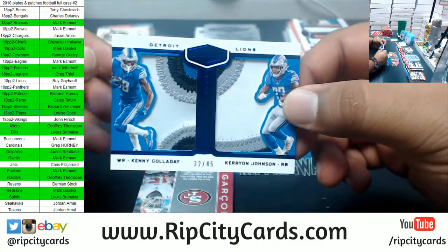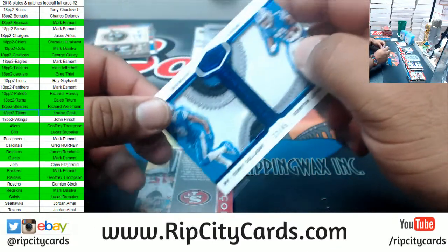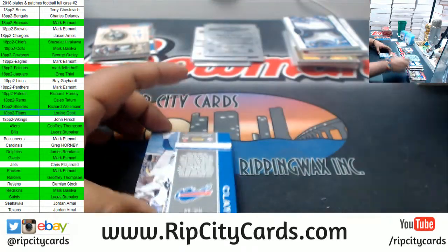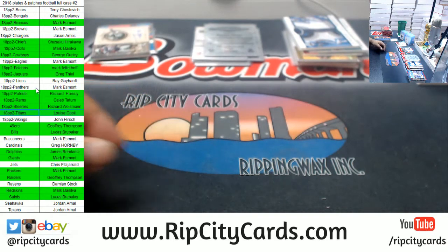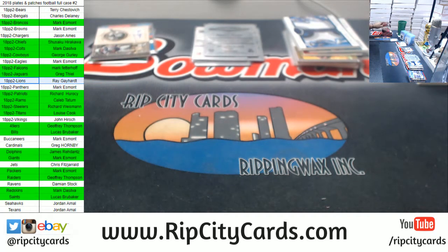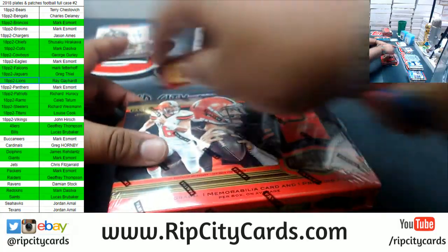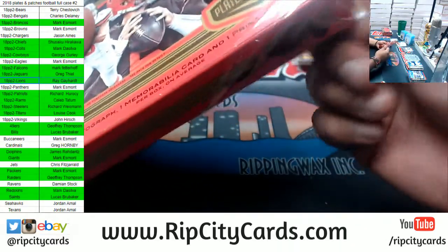Dual Relic to 45 — Kenny G and Kerryon Johnson, Lions. Pierre Garçon, 49ers. Charles Clay 99 Bills. Here's hoping you are wrong, Jamie. Let's make it so, Uncle Jesse. Three boxes left.